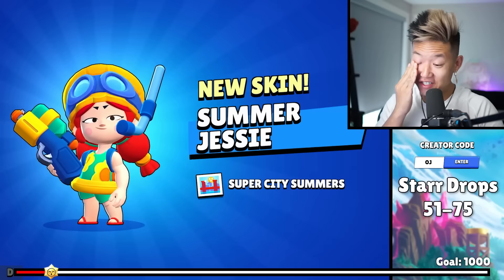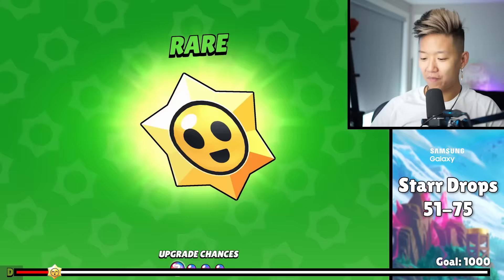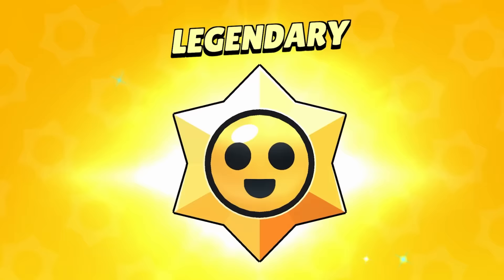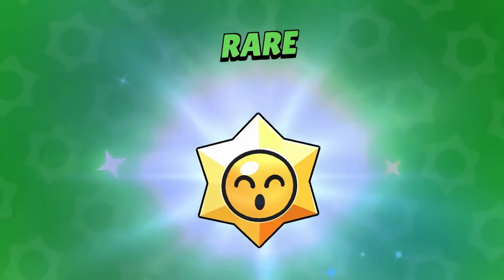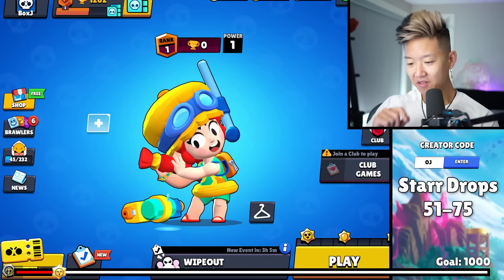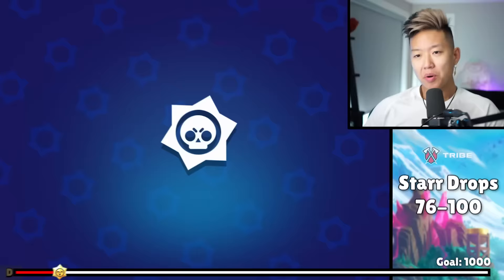Another mythic. We got a pin. Another legendary — what? We got Nanny! Got some bling. Coins. We got Jesse's skin. And Nanny and Tara from there. Pull number 76.